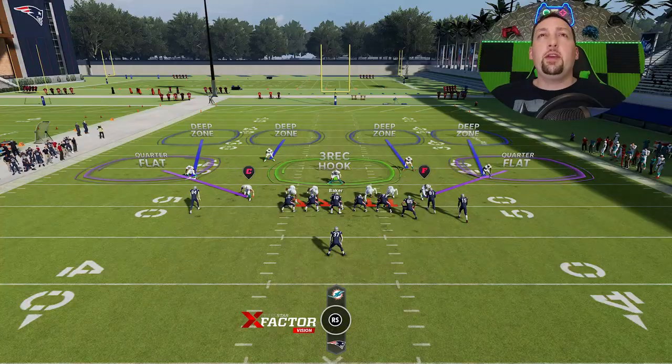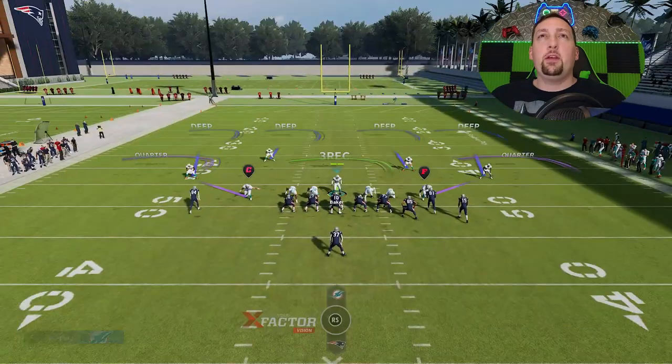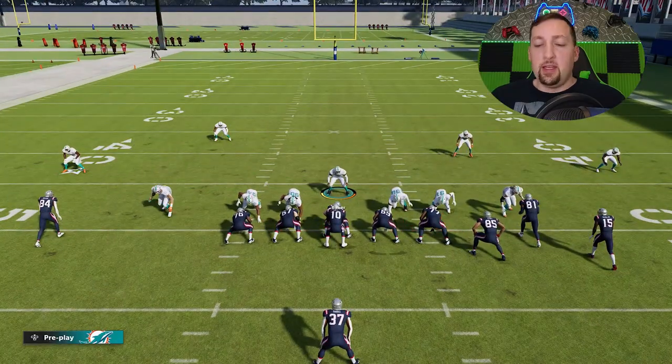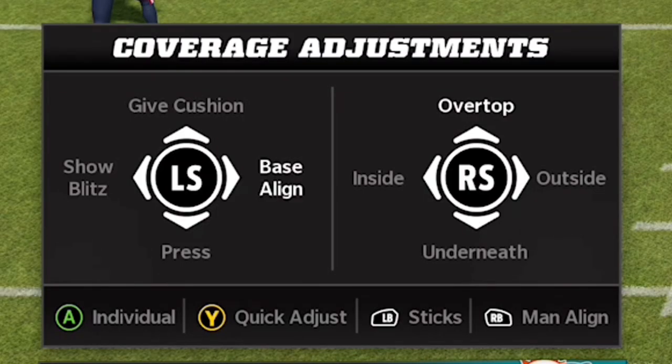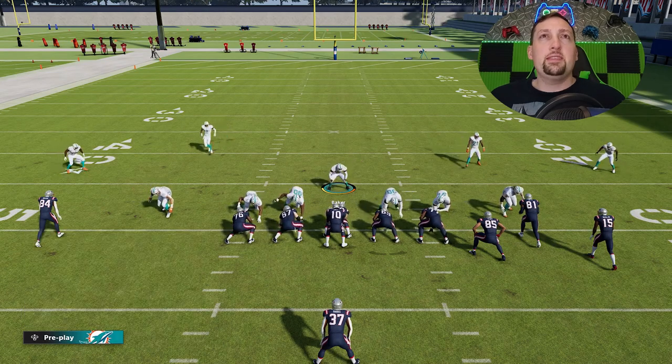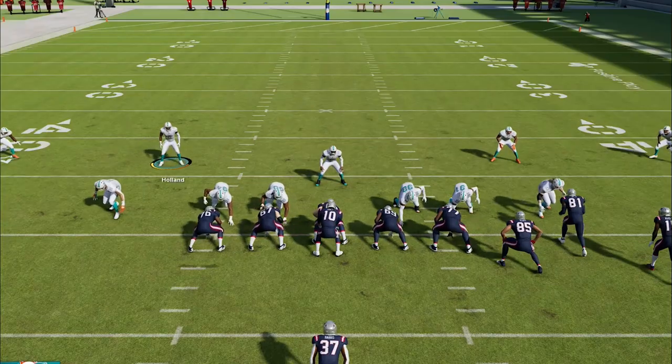Right off the bat you can see we have a huge hole up the center — we're going to close that up in a minute. First, we do our coverage adjustments: hit Y or Triangle (Xbox or PlayStation) to bring up coverage adjustments. We're going to base the line, then show blitz, then base the line again. Hit Y/Triangle, then right on the left stick, then Y/Triangle and left, then Y/Triangle and right on the left stick one more time.